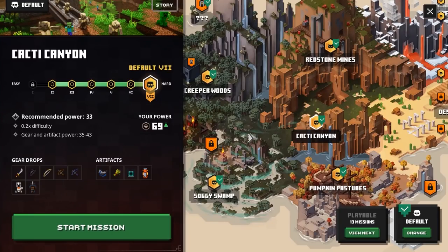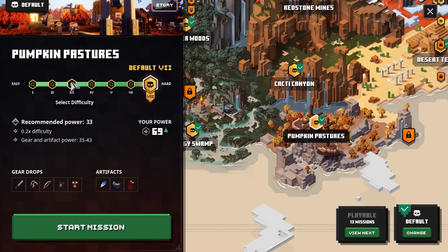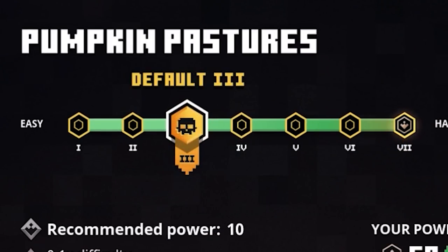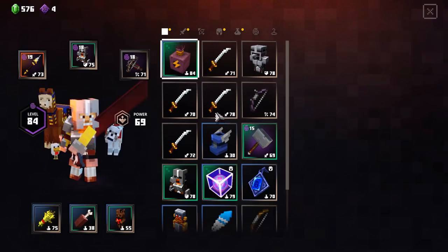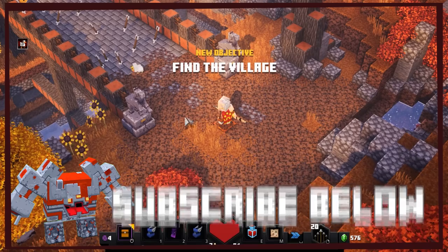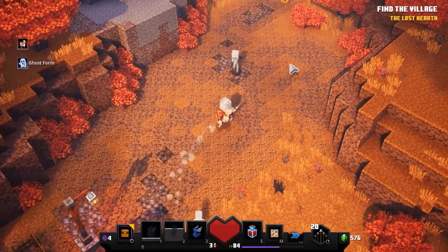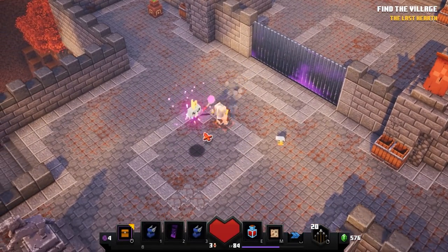To get started, head over to Pumpkin Pastures. I usually do level three or four. The higher difficulty you are, the higher XP you get, but it's also easier to die. I usually select level three, but it depends on your defense and armor. Once you reach this section right here, you need to kill all the monsters.